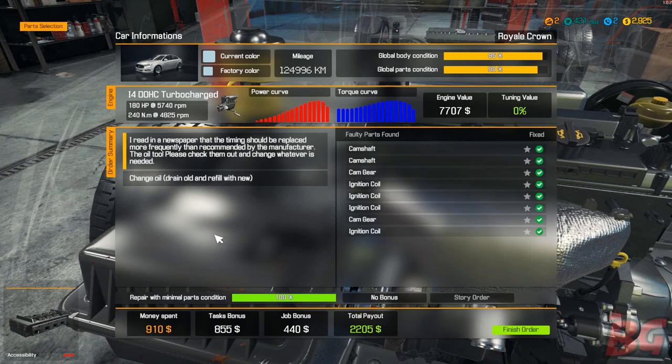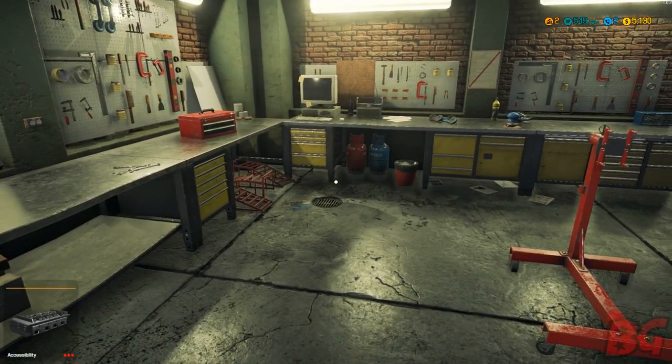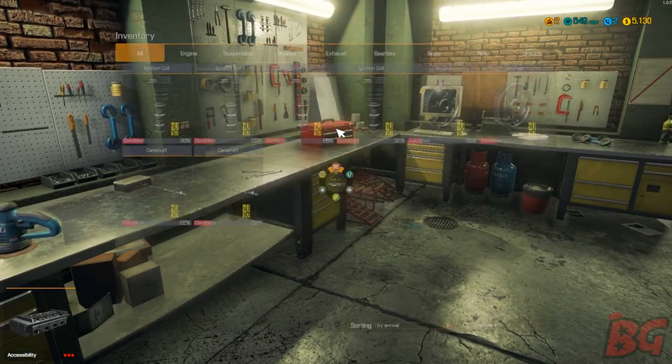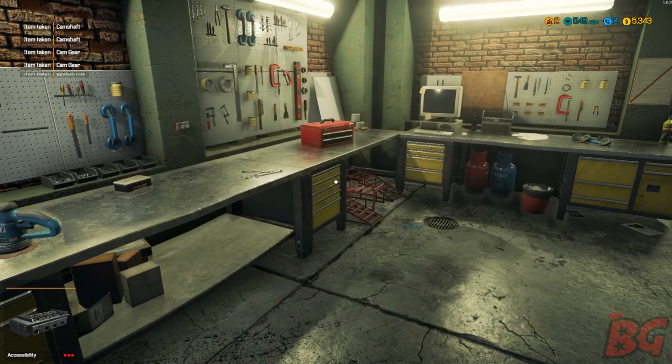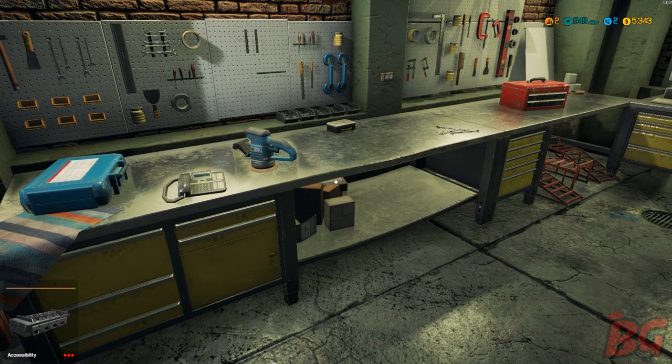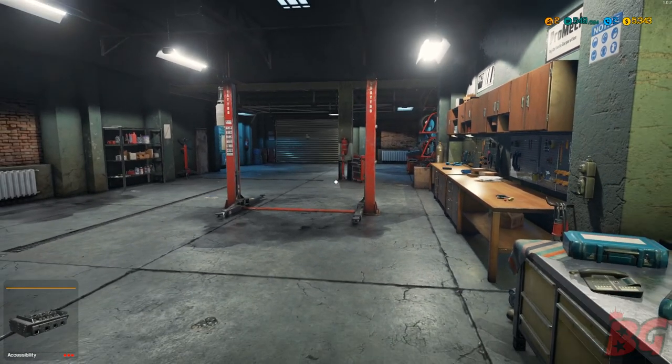Let's have a look at our inventory and sell some things — we're not going to make much money out of these: $18, $22, $43, not too bad. So $5,343 — I've made $1,343 in this first episode. Hopefully you guys enjoyed it — if you did, smash that like button as always, leave a comment and let me know what you think of the game. Are you going to get it? Are you interested in watching this series? If you haven't subscribed already, please do so. It's been Bredo's Gaming, thanks for watching, we'll see you again soon.